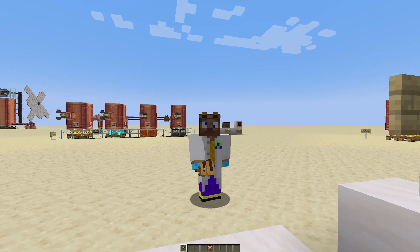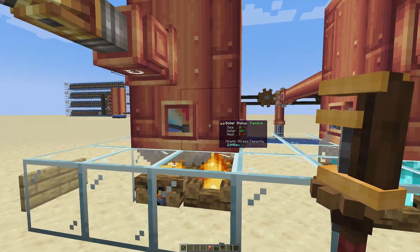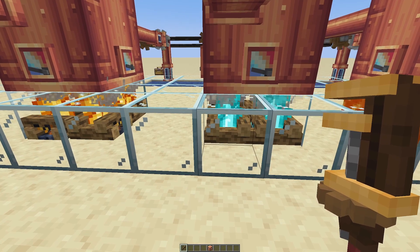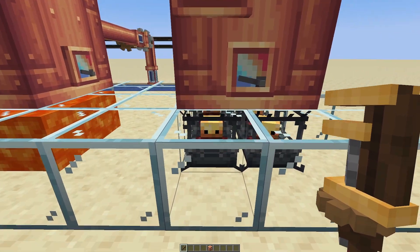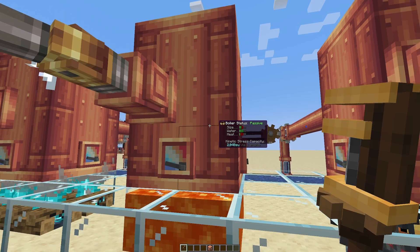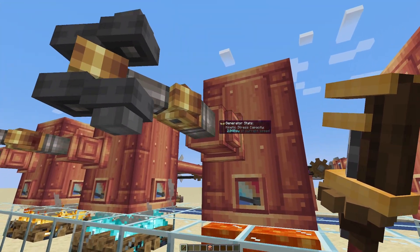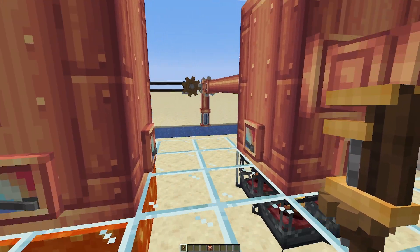First of all, let's talk heating sources. Boilers need to be heated up to generate steam. You can use campfires, soul fire campfires, lava, or blaze burners. Campfires, lava, or unfueled blaze burners create what they call a passive boiler. A passive boiler has a maximum output of 2,000 stress units from the one engine. Try and put any more on there and it's not going to happen.